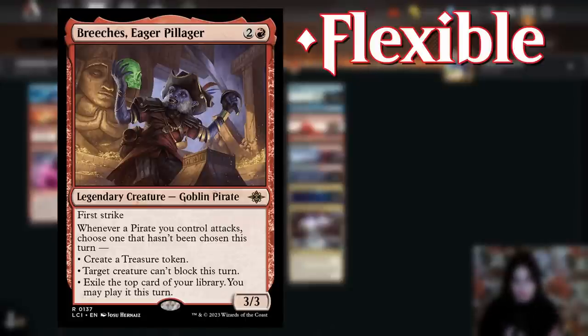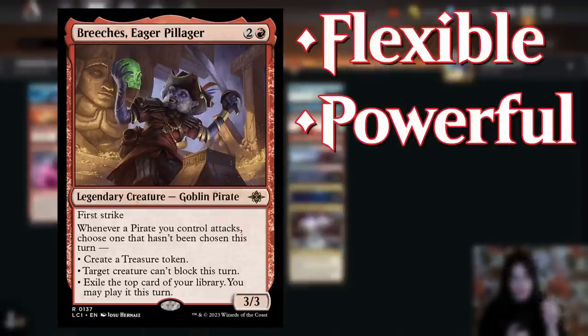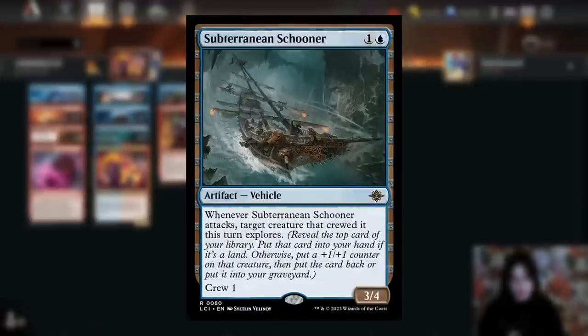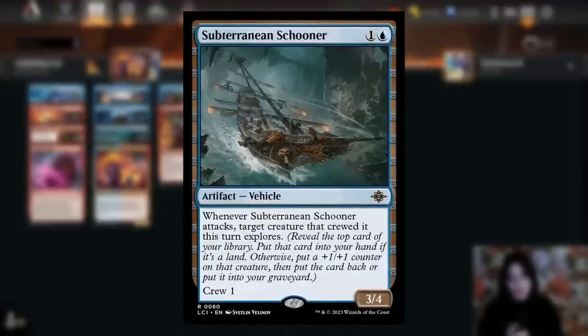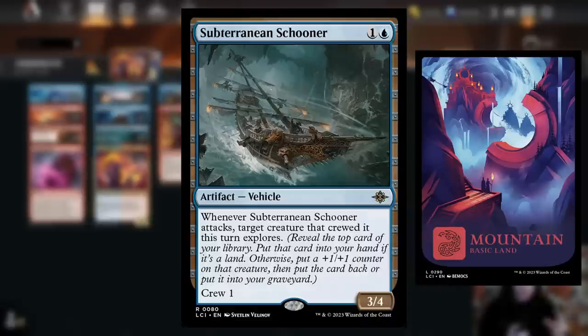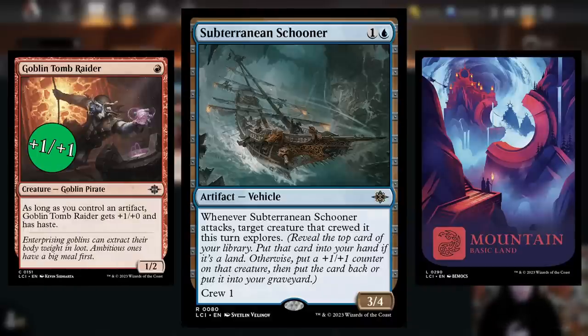That treasure token creation will also trigger Captain Storm if she's in play. Breaches is super flexible, super powerful, and just a fantastic payoff card. No pirate deck is complete without a ship, so we're playing four copies of the Subterranean Schooner — a two-drop vehicle with crew one that becomes a 3/4 attacker when crewed. And on top of that, the creature that crewed it explores, which fixes the top of your deck and buffs up your board. I honestly think it's one of the best cards in the set.